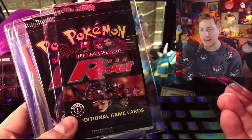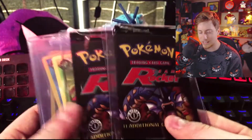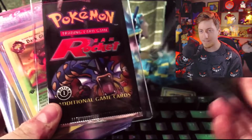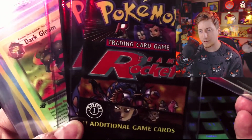Right off the bat, we have our three Rocket packs. A Drive did a very good job of not destroying these packs too much. I just always love the art on the Rocket packs — especially this one with Giovanni, Gyarados, and Team Rocket. Really cool packs to have in my collection.